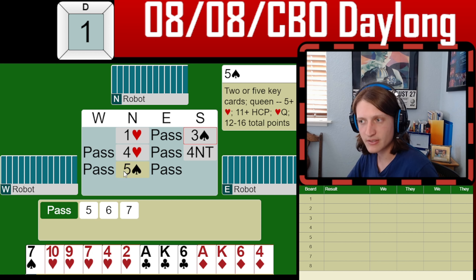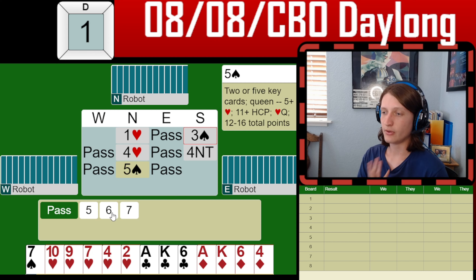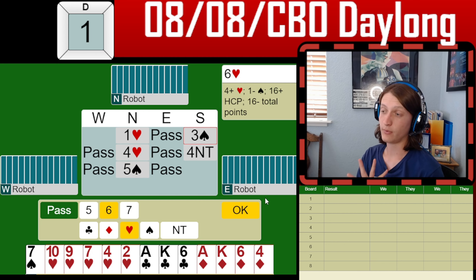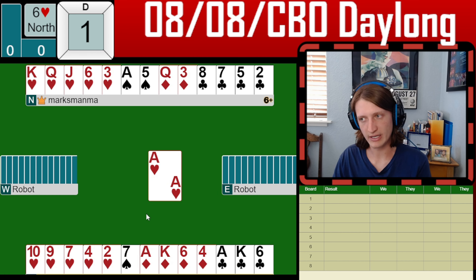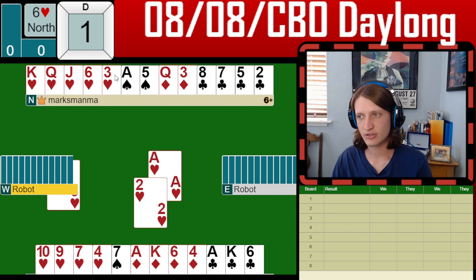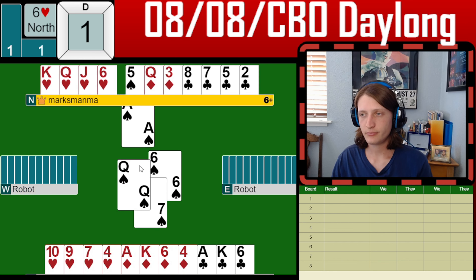We are missing a key card — they have shown 10 of their points. Maybe partner has the ace-king of hearts, and that would be ace-king-queen of hearts, 9 of their points. They have to have values outside of that as well. I think this certainly warrants us going to 6 hearts. So 6 hearts it is. And it looks scary — partner has the wrong value here, not that it's partner's fault. We're going to lose the ace of hearts, and probably a club as well.